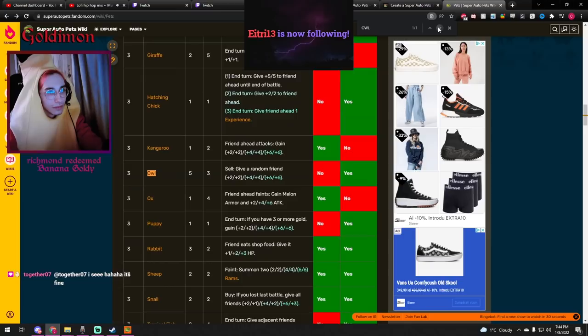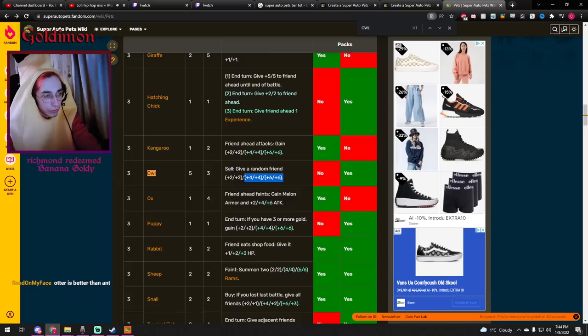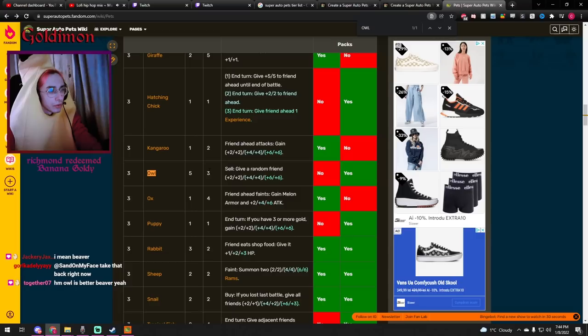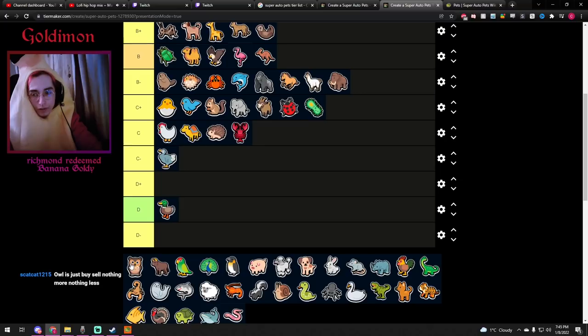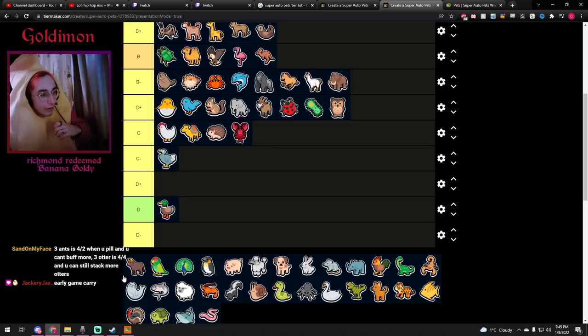Owl — tier 3, 5/3 stats. On sell, give a random friend plus 2 plus 2. You're never going to get it to level 2 because you're just going to sell it right away — so plus 2 plus 2. It's not bad, it's tier 3. The worst thing is getting trolled if you get it from a level up: if you level up on turn 3 and get the Owl, you're like, 'oh come on.' The stats are okay so it's not the most horrible unit to get, but the three HP means it probably dies in one shot and needs to be sold right away. I would rather just roll three times to look for level-ups or better units. C-plus.